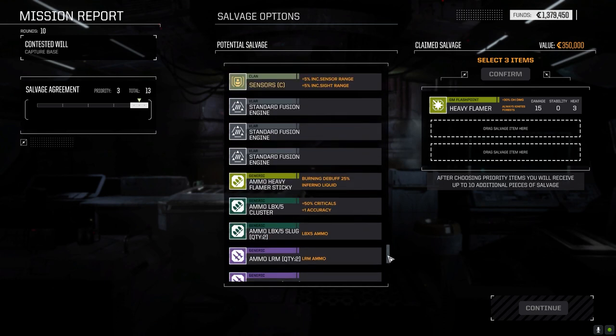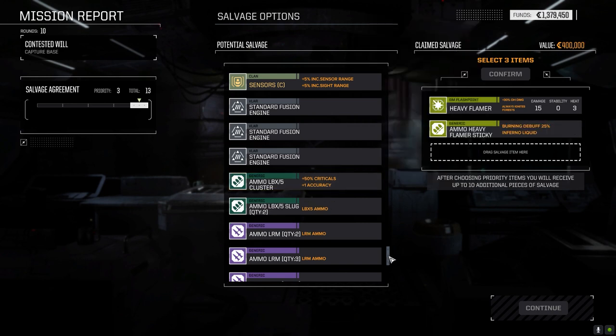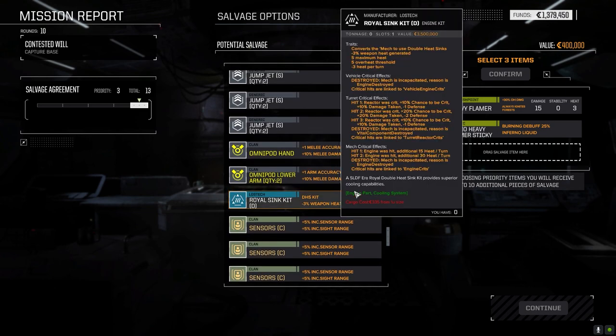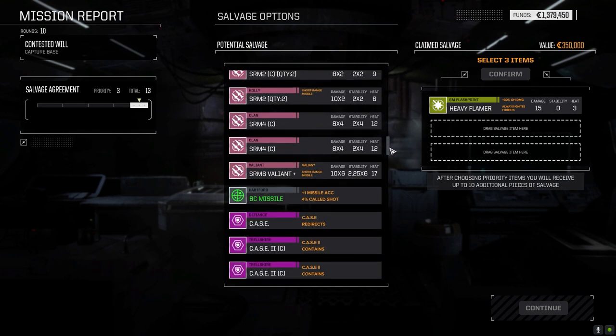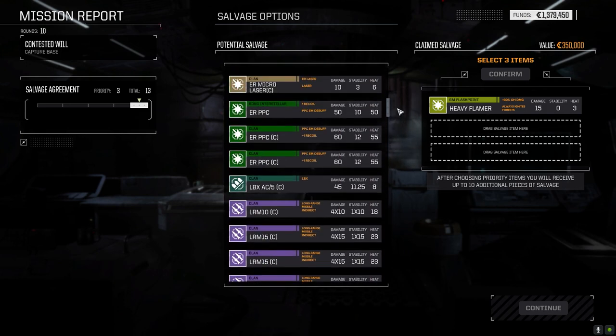Let's grab that. Increases target heat generation by 25% - target generates plus five heat for two turns, stacking debuff, always ignites terrain, ten burn strength, three burn duration, minus five flamer damage, minus ten flamer heat damage. Increases heat generation by 25% for two turns. That might be worth it. These royal heat sink kits are really good too - we've already got ammo for this.